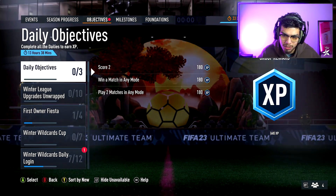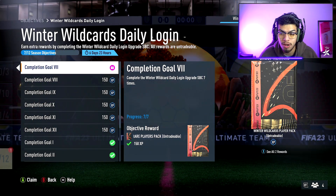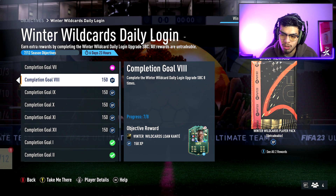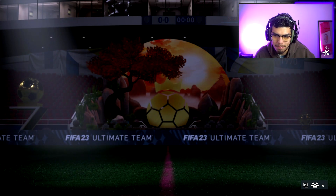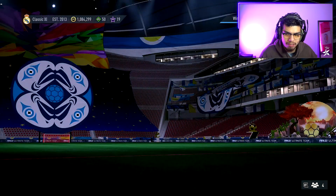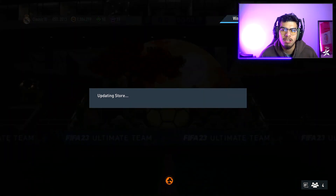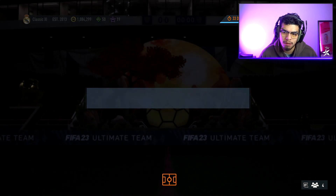We have the Winter Wildcards daily login — I'm going to go ahead and claim this. I know I said yesterday I'm a day behind, so I'm going to open this one. We have a new team to look at for Winter Wildcards which looks fantastic, a new SBC Eric Bailly, and the Musa objective. We'll take a look at that in a second.